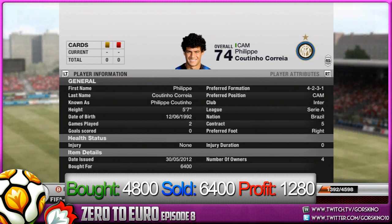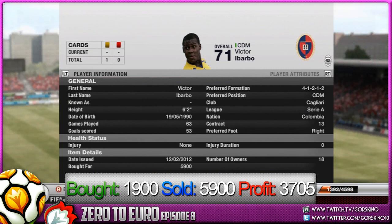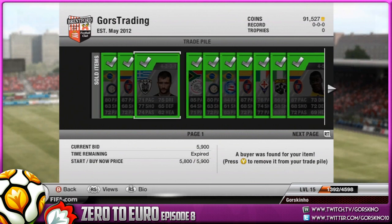Making over 1k profit on him isn't too bad. Moving on to the next player, Victor E Barbo: bought him for 1.9k, sold him for 5.9k, and that's a profit of 3705 after tax — over 3k in profit. This is why I love trading this guy.